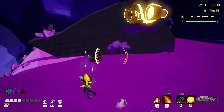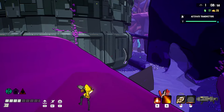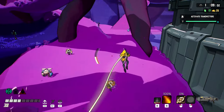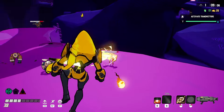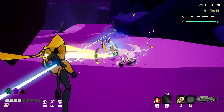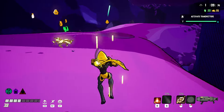Now where the hell do I go? 'Activate transmitter' - I activated it. It says 'activate transmitters', so you'd think it would show you the direction of the last one. Like that would be fair. Get the hell out of here - bail, bail. Some tanky, some tanky.